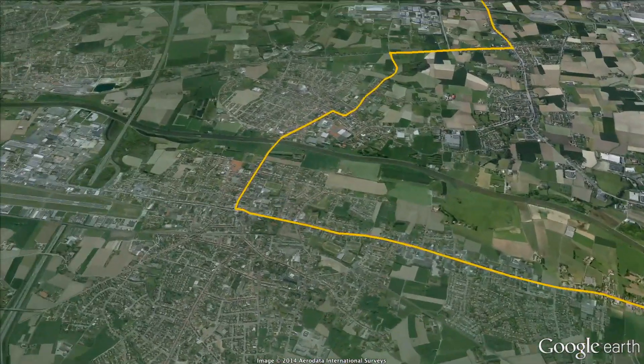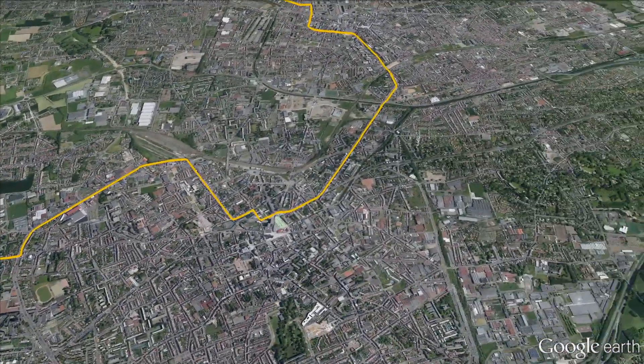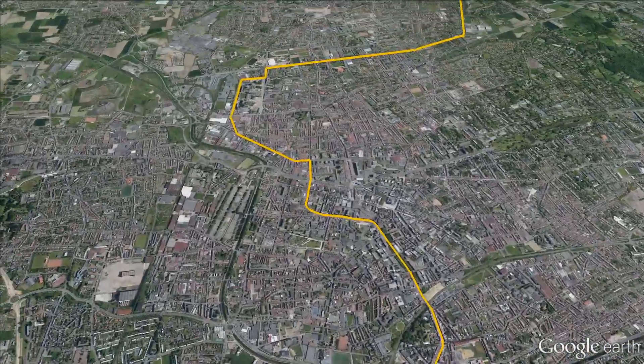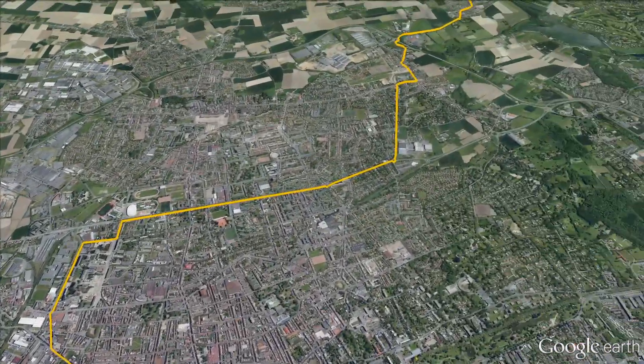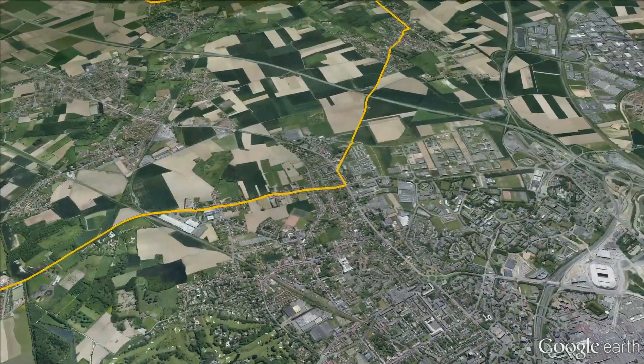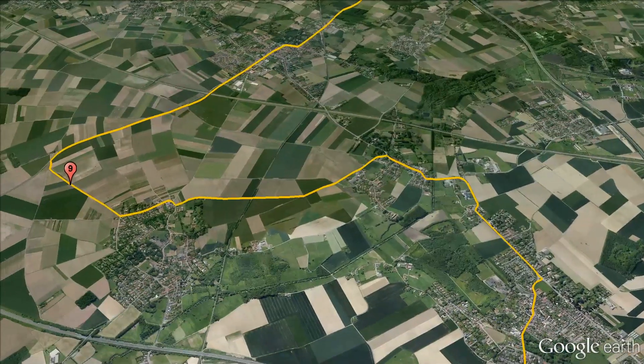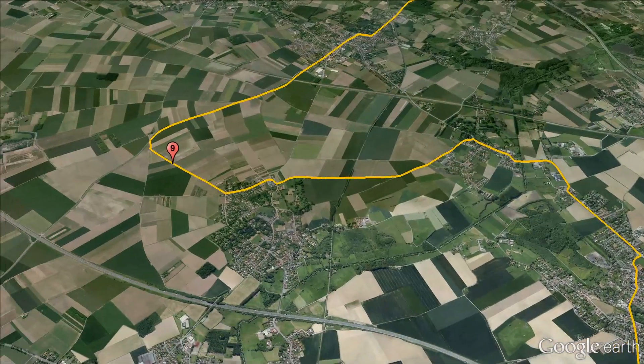This opening section of the stage is on roads which are generally wide but sometimes exposed. The first big fight for position will start through the towns of Saint-Guin-en-Mélantois and Bouvines as they hurtle towards the first section of cobbles, the Pavé de Gruson. In Paris-Roubaix, this straight 1.1km section is only given a 2-star ranking, so it really serves as an hors d'oeuvre of what is to come.